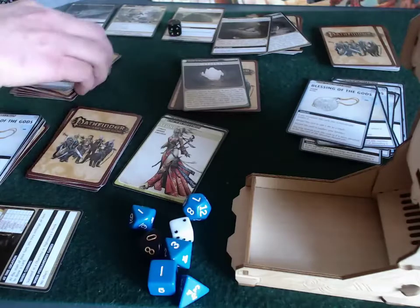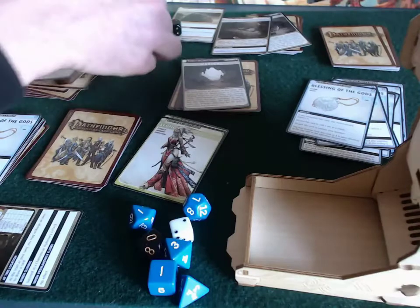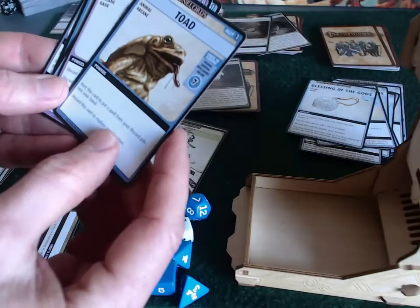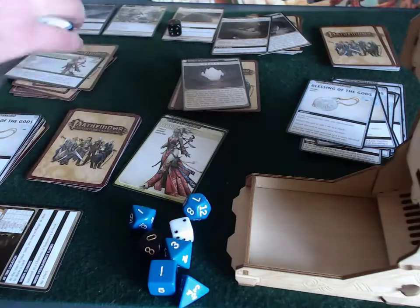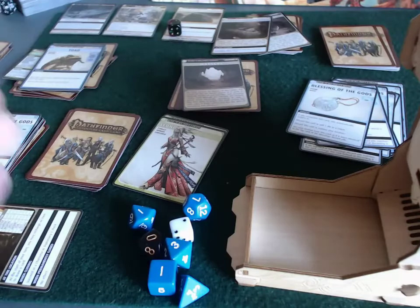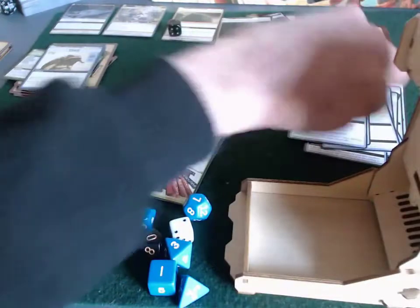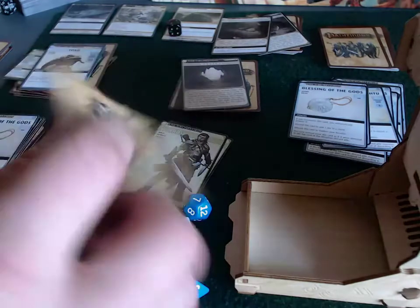No real reward for defeating it — you just don't take damage, no looting. Sione is back up to 6 cards. She has a Toad that lets you bury it to get a spell from your discard pile, but there are no spells in the discard pile right now — good to have, just not useful at the moment. Timer deck flips. Now playing Valeros.